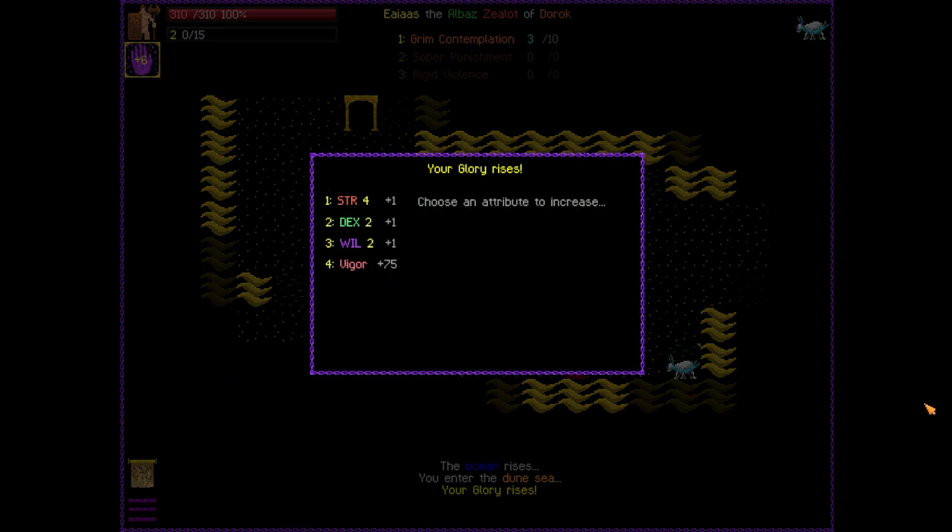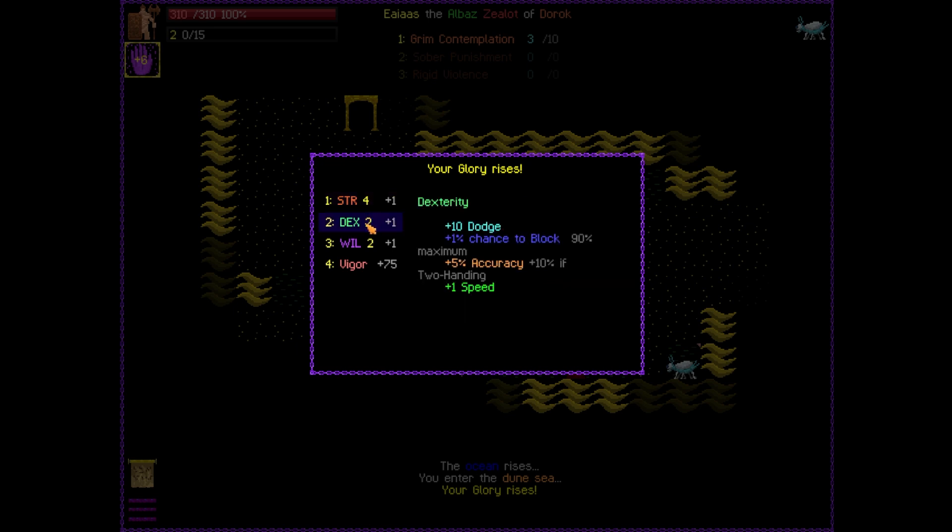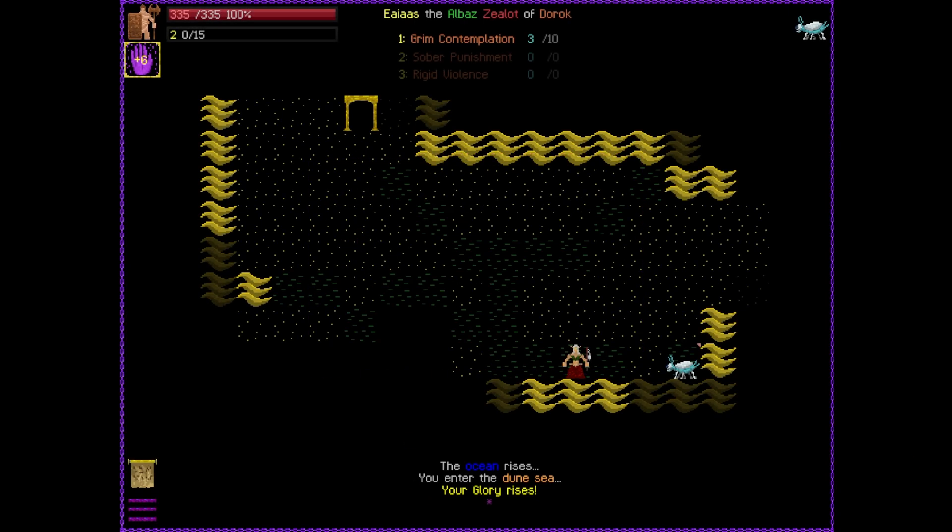As we jump in, we're going to crank some stuff into our vigor. We have four different selections for our starting glory. We can put points into Strength, which gives us Life, Block, Hit, and Less Damage Taken. Dexterity gives us Dodge, Chance to Block, Accuracy, and Speed. Willpower gives us Healing and determines your maximum number of summoned allies. And Vigor gives us a really big bonus in life. So I think we're going to start off by selecting Strength, bumping it up, giving ourselves a little bit of extra health.